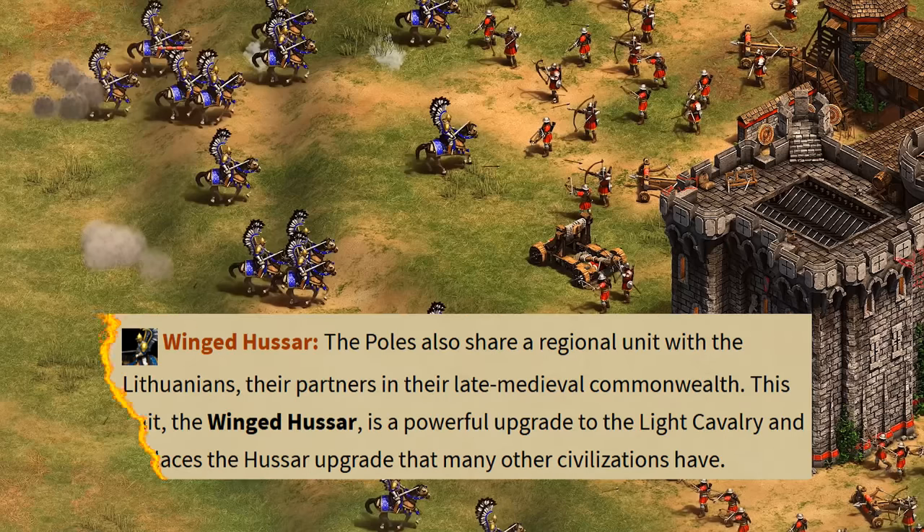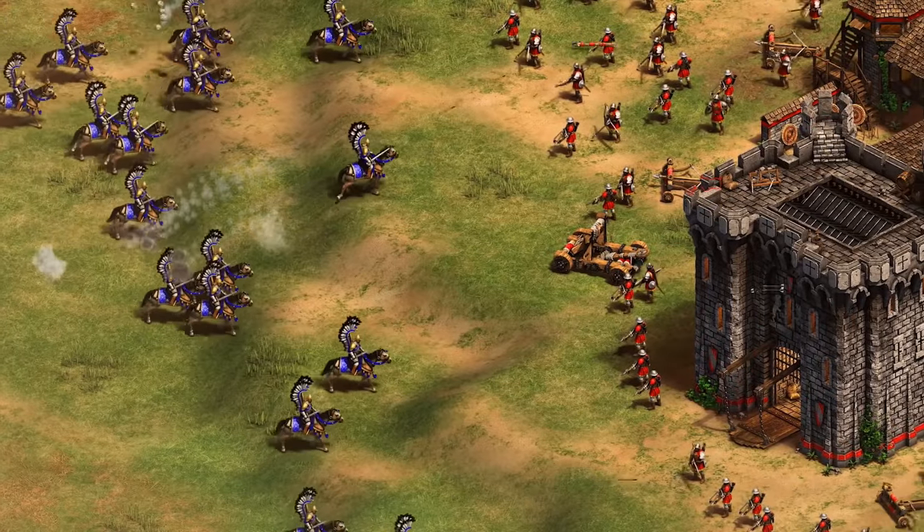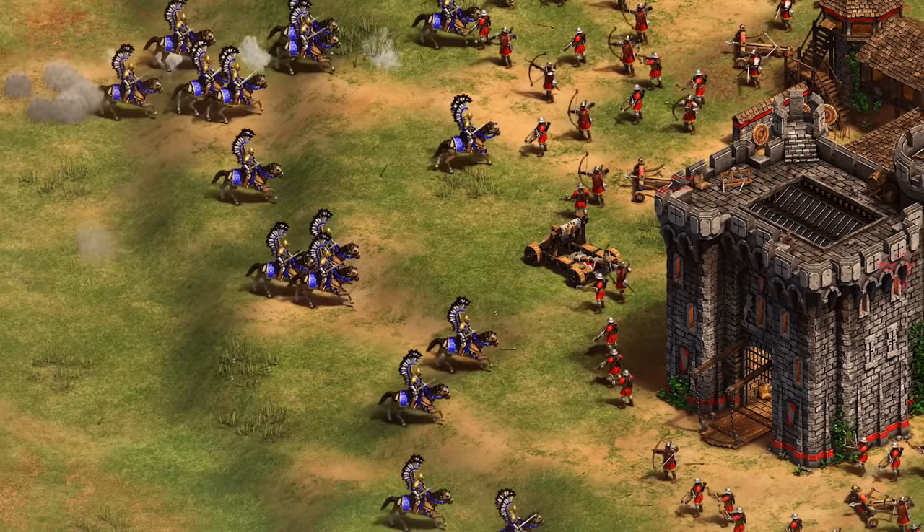We also got more information about their Winged Hussar. As I suspected, and I think most people probably did as well, it's confirmed this is a reskin of the regular Hussar line and not a separate unique unit. But they mention it's also going to be given to the Lithuanians as well. Adding alternate skins for certain units does complicate things a bit for new players, but in this case I think they're still pretty recognizable.